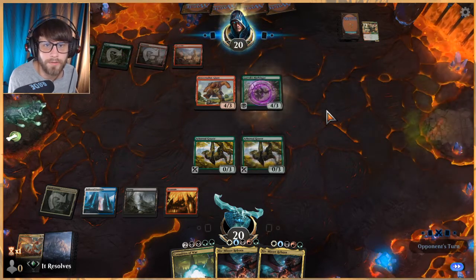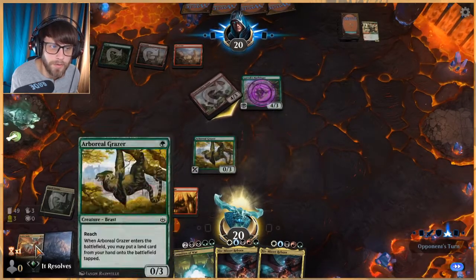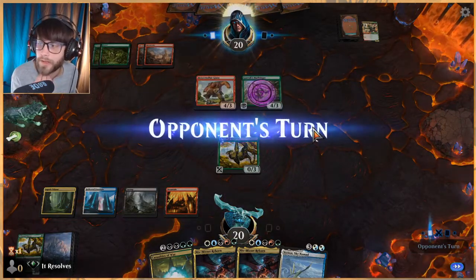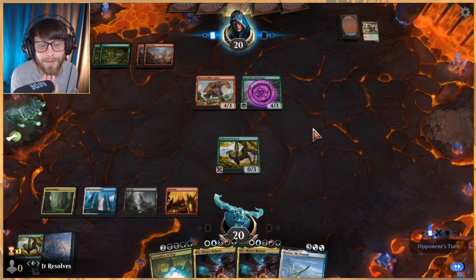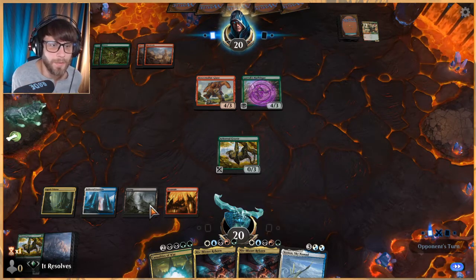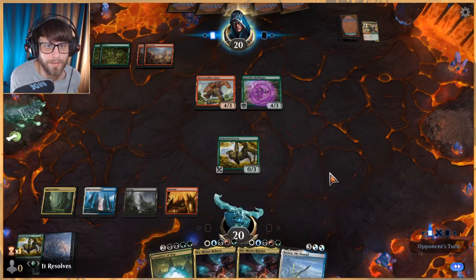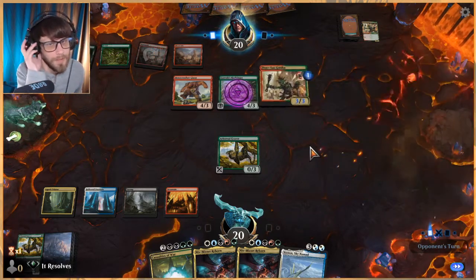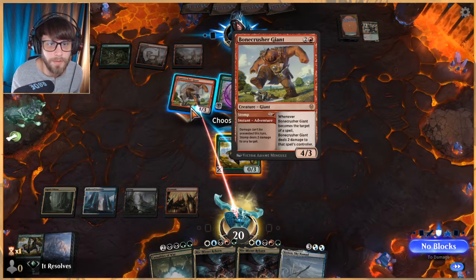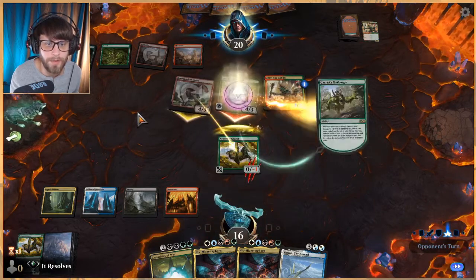All too happy to block here. With Uro in the deck it's perfectly fine. My goodness, how are we this unlucky with lands? 28 lands — almost half our deck is land — and we're not getting any. We've drawn two basics and a Fabled Passage. Deafening Clarion would be an amazing draw right now — we get a very nice three-for-one.